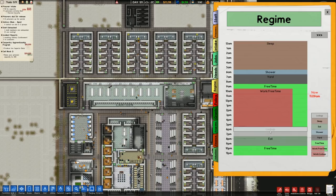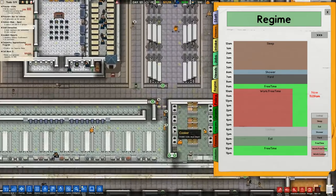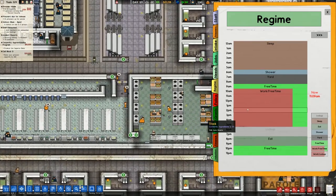As people have pointed out, the lockup is in the wrong place. What happens is people work in the kitchen up until lockup and then they stop, so the rest of the food preparation has to be done by the staff, which is not good.